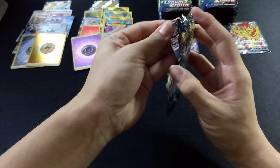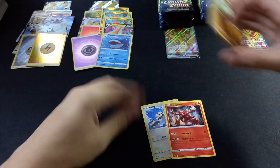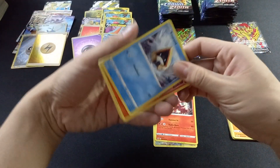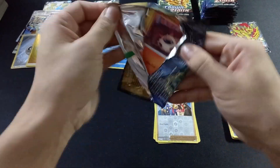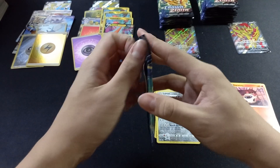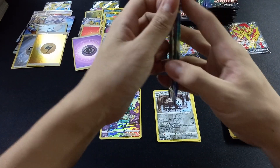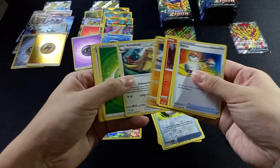Let's move to the magenta box. Graveler, Digging-Doo, reverse water energy — please give me something. After four packs, one hit. Oh, so many previous-generation Pokémon today!